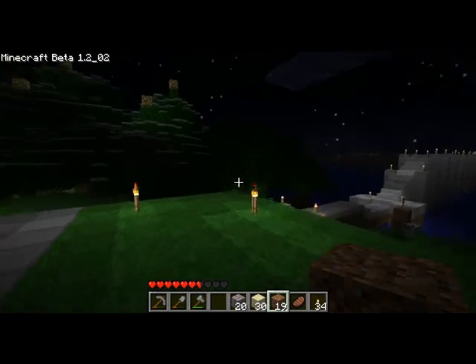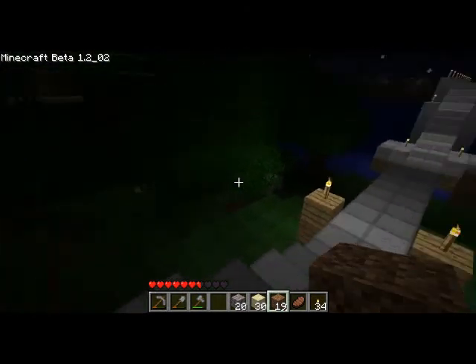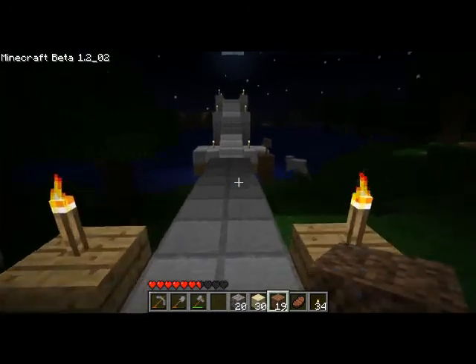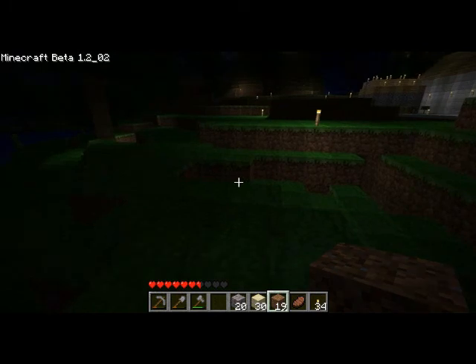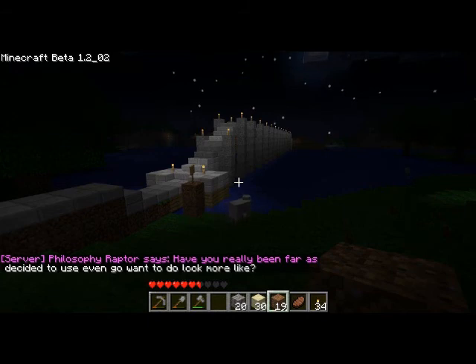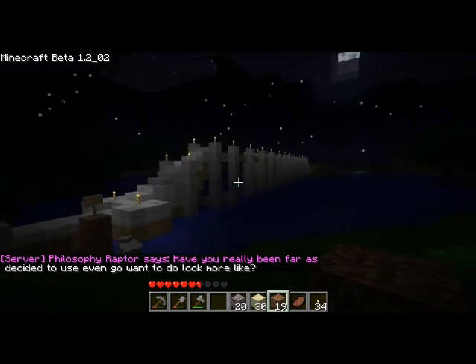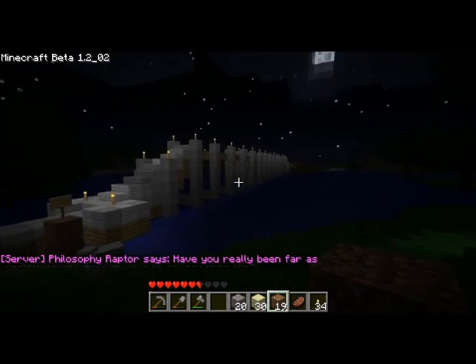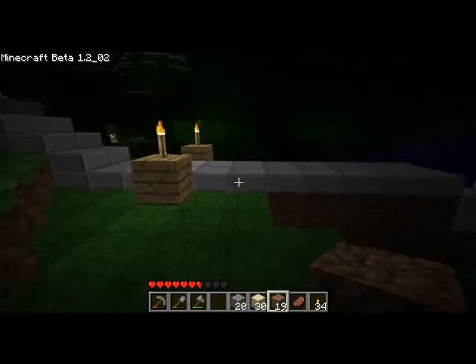This is a nice little bridge. Martin had said he was going to build a bridge, and I was kind of just expecting something like a straight line across the water here. But this is what he had built, and it looks pretty cool - apparently he's kind of an architect.